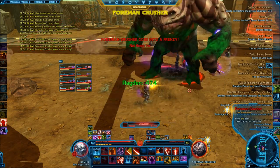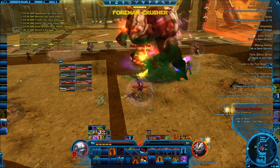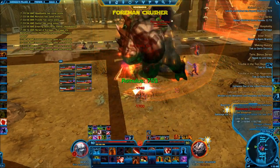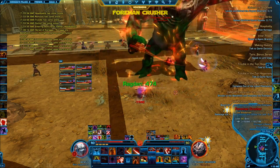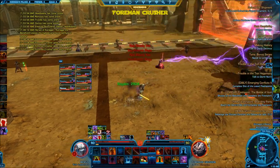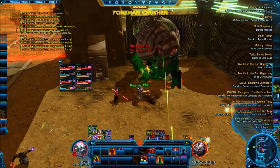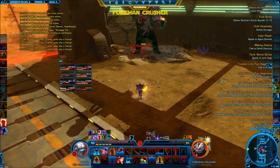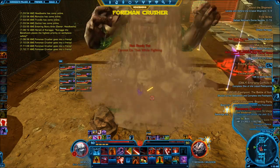Here you're going to see another phase of Frenzy — pop cooldowns and hit your trinkets. Also, you want to make sure your tank constantly keeps his damage-mitigating abilities up on the boss. For example, if you're a Juggernaut, you want to keep your Smash down, hit your Retaliation as soon as it comes up, and keep your Force Scream up at all times for the Absorb Shield. Those things are really important to mitigate as much damage as possible, because on fights like this maximum damage mitigation is crucial.